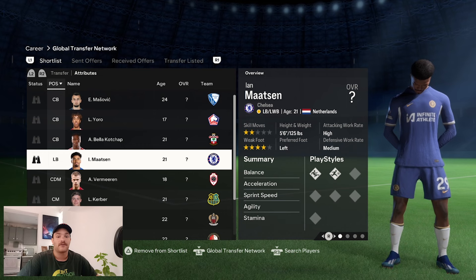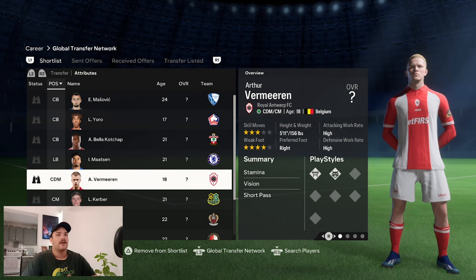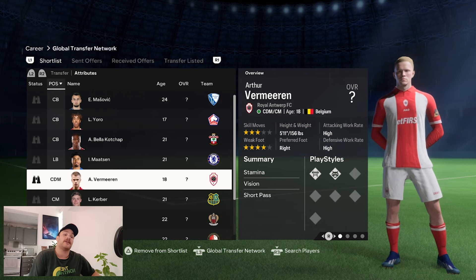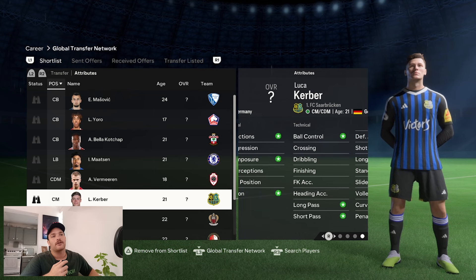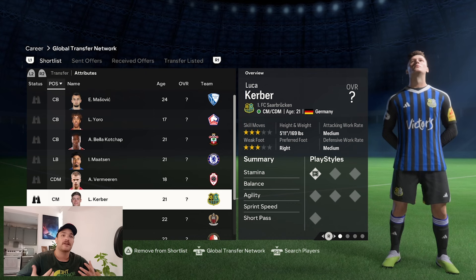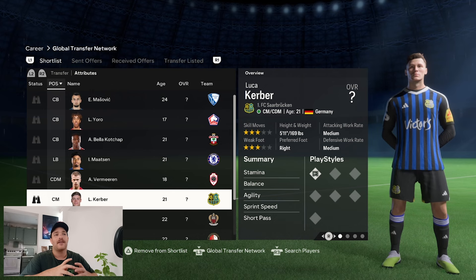Onto your midfield targets — the likes of Arthur Vermeeren, who had a very good game against Barcelona and helped Antwerp beat them. He's only 18 years of age and fits perfectly with what Borussia Dortmund target: young, up-and-coming players with high potential. Also Luka Kerber, 21, German, with the press proven play style — he can play through the press and implement it himself. He's 5'11", three-star weak foot, three-star skill moves, and medium work rate — a nice young target to potentially bring into the side.